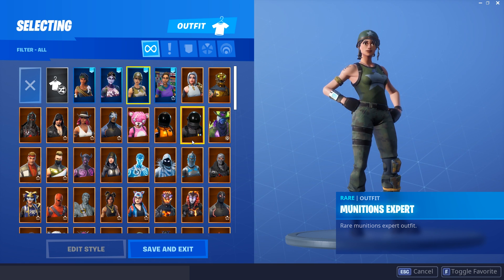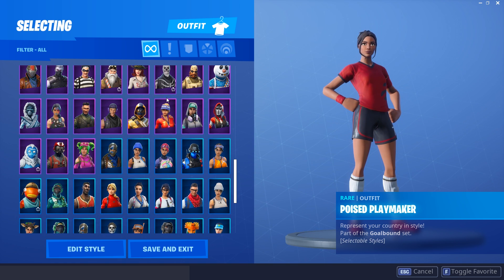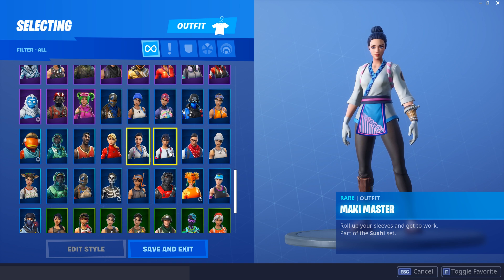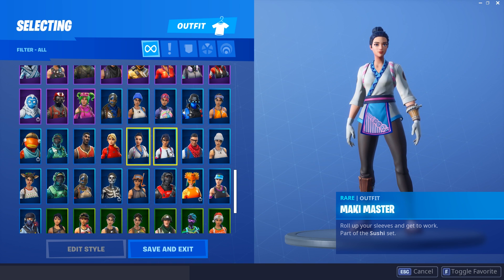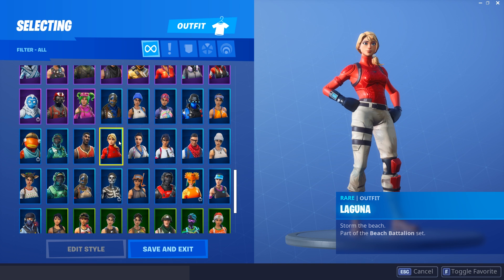Those four skins are probably some of my most used. I don't really use the soccer skin anymore just because it's so overused. Next up is the Maven — a pretty cool skin; we might come back to that. The Maki Master actually comes with a back bling which is pretty cool for only 1200 V-Bucks, so you're getting a skin and a back bling — you can't go wrong with that.